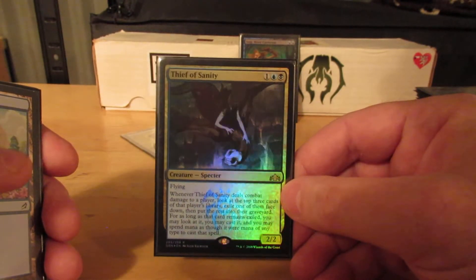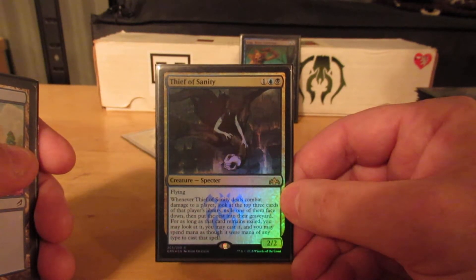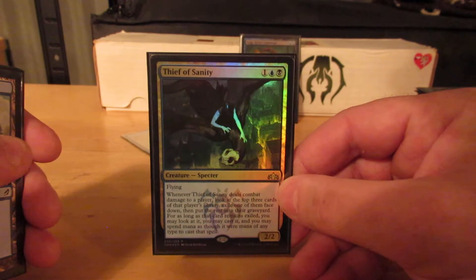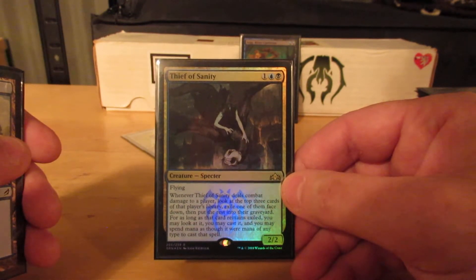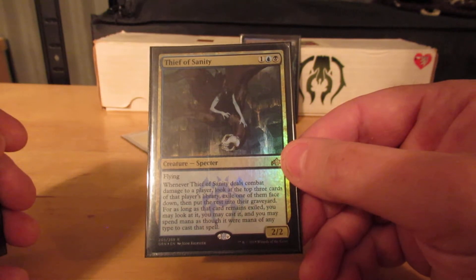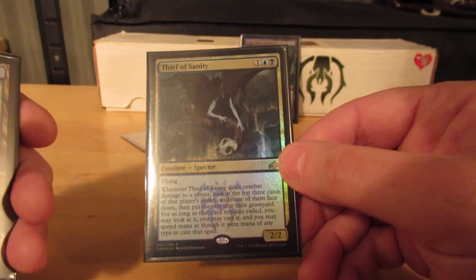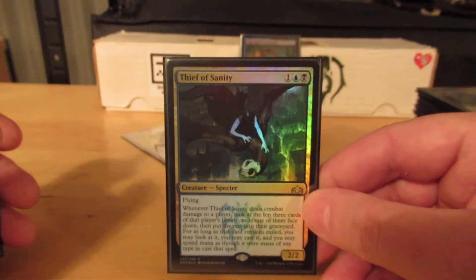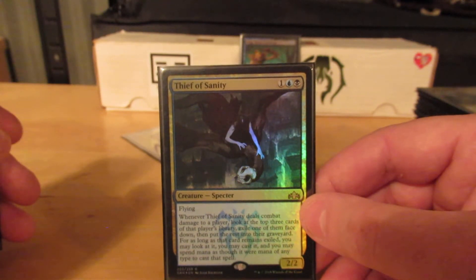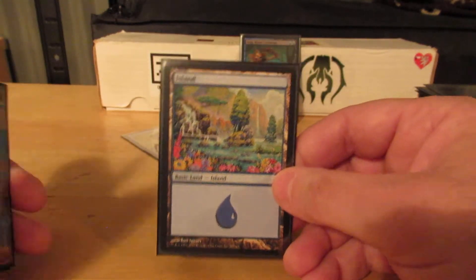Thief of Sanity. I opened this in a draft — I don't like draft, it's just not my thing. But I did agree to do a draft and I got him out of it, so that draft was worth it. For me. And he's foil. Three mana for a 2/2 Flying Specter. Whenever it deals combat damage to a player, look at the top three cards of that library, exile one face down, then put the rest into their graveyard. For as long as that card is exiled, I may look at it, cast it, and spend mana of any type to cast that spell. Yes, I did have to read the card because there's a lot of text. Sometimes I have to read the basic lands to know what they do.